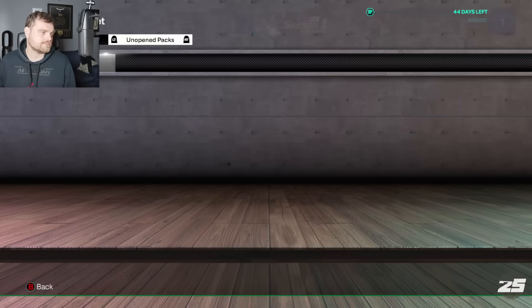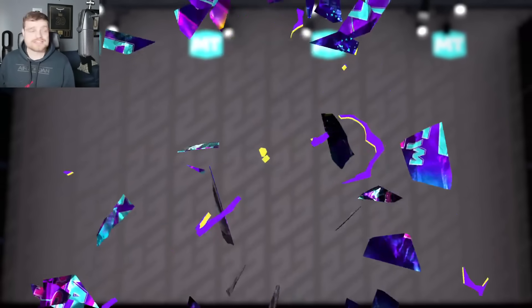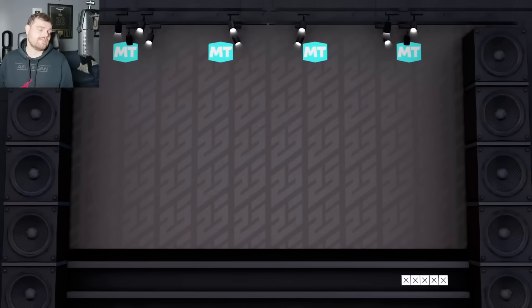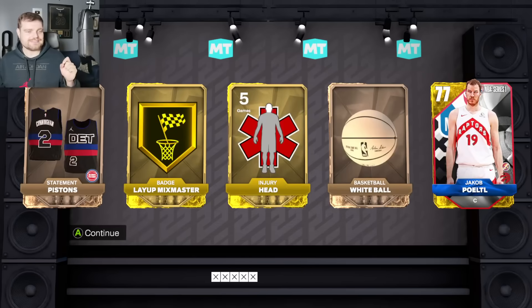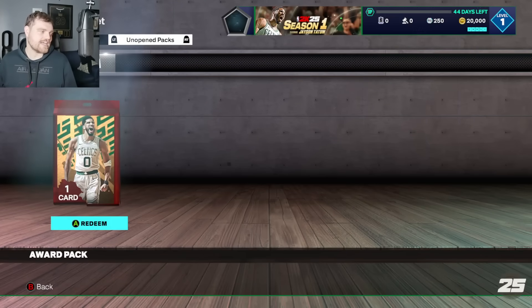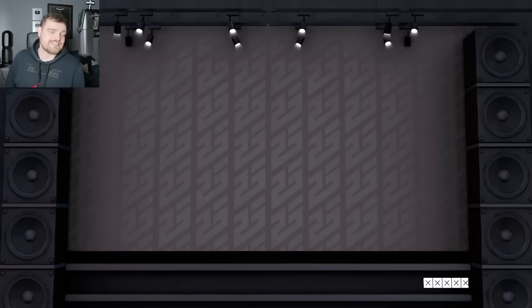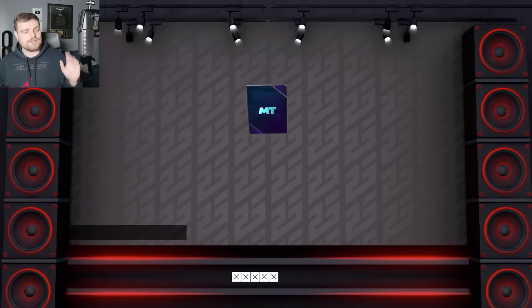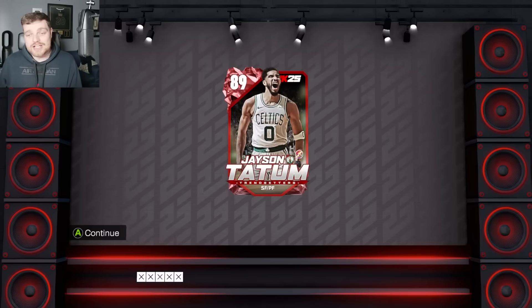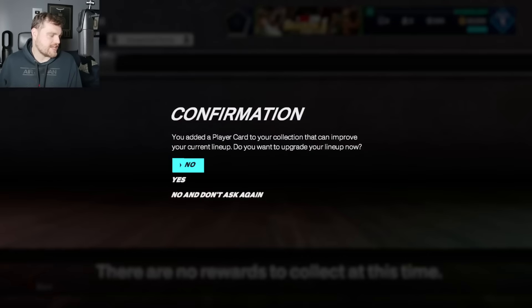And then we got Tyrese Maxey — that one makes things very interesting. We got ourselves Tyrese Maxey and Yakupurtle. I don't think I'm ever going to get into the auction house on this account; I'm not sure I'll ever play enough on PC to get there. But we did get our pre-order Jason Tatum.